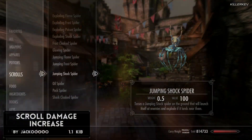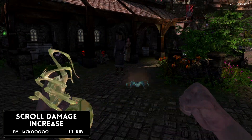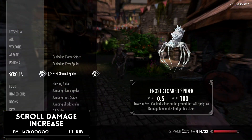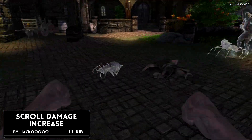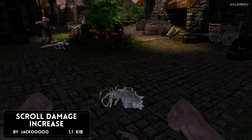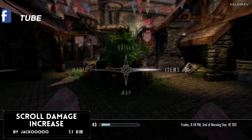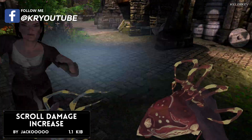Scroll Damage Increase is coming in at 1.1 kilobytes of a download. It increases the damage of scrolls to absolutely beautiful levels, including magic scrolls. Damage increase by scrolls is going to be tripled, and the effect also applies to scrolls you already have. So if you go out and pick more up, it's going to be triple damage, and the ones you currently have in your inventory are going to be triple damage as well.